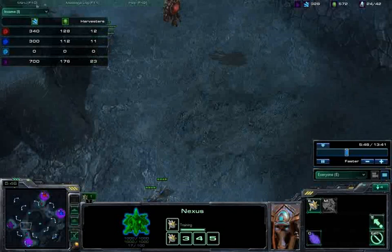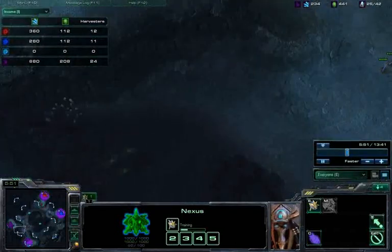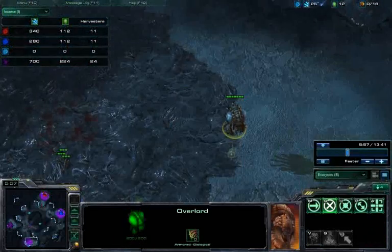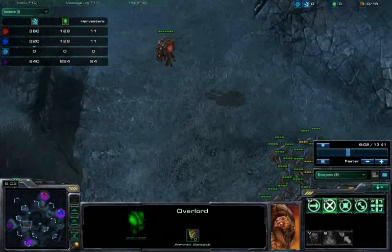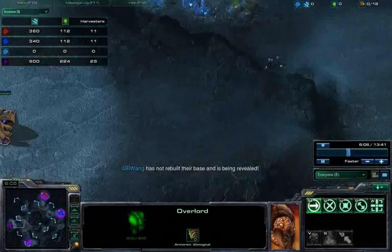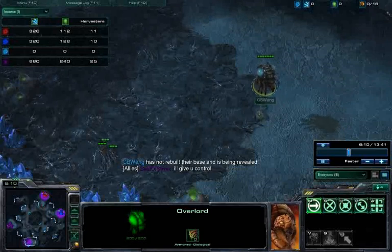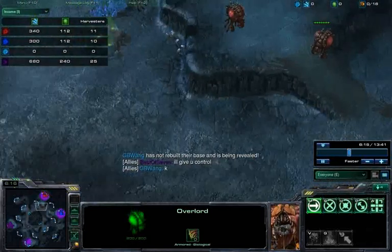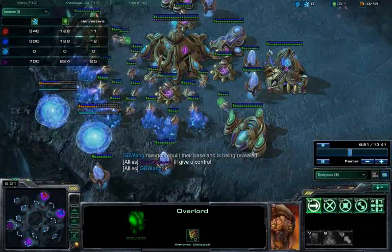One thing I'd encourage you to do is — in Masters League, players tend to be very stubborn and refuse to leave. There are still things they can do. They can micro for the other player. Since I'm a Zerg player with overlords, I'm going to start using them and getting in position so I can at least be an early warning system for my friend. He says, 'I'll give you control.'